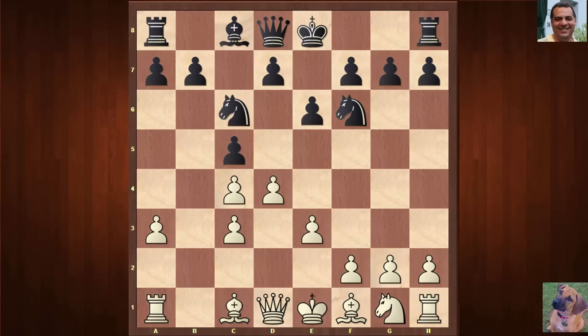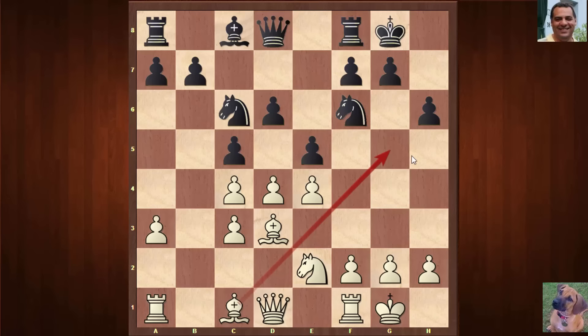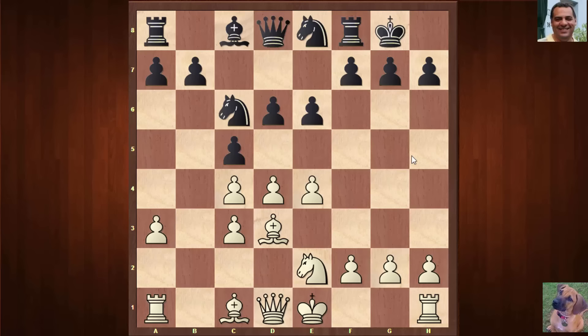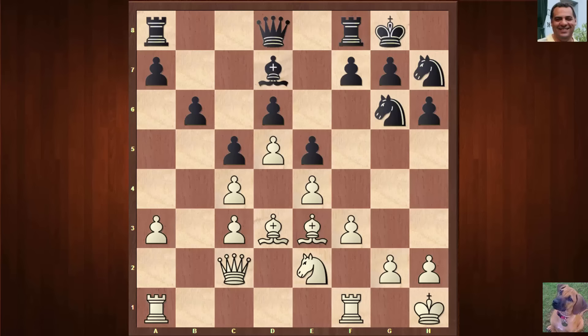After e3, Knight c6, Bishop d3 — note white has the bishop here. This bishop in particular would like to be liberated. Black castles, then Knight e2, d6, e4. Quite often e5 to try and lock the center is played — there are 26 games in my database like this, where black plays h6 to stop the Bishop g5 pin. Let's go back: d6, e4 — in the game Knight e8 was played, but quite often e5, castles, h6, trying to get a closed position for the knights.